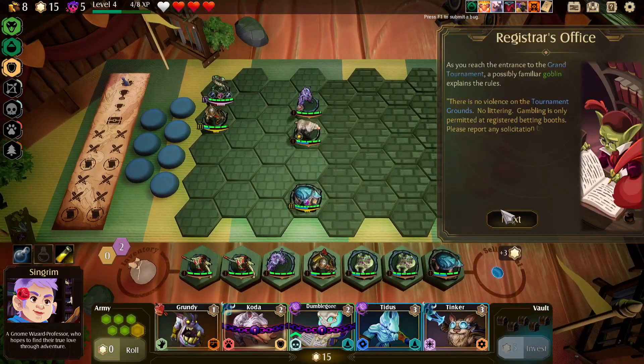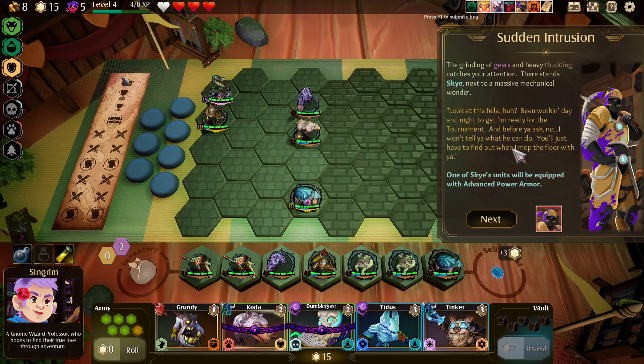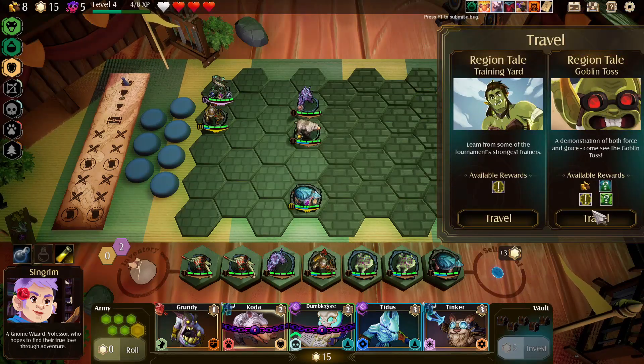Okay, the Grand Tournament. A possibly familiar goblin explains the rules: no violence on the tournament grounds, no littering, gambling is only... I've never made it this far. We might as well see if Act 3 says anything. Registration begins at noon. We were supposed to choose between those two things but because we have displeased Sky, one of Sky's units will be equipped with advanced power. Sky has built a new power suit and equipped it to a unit.